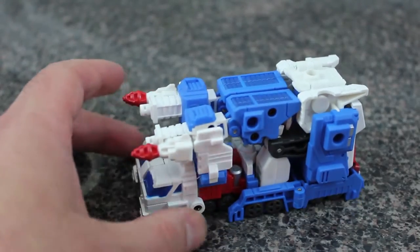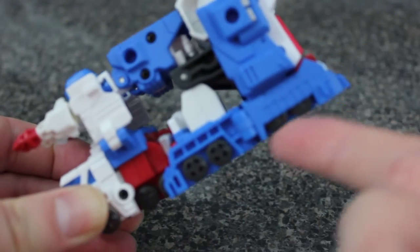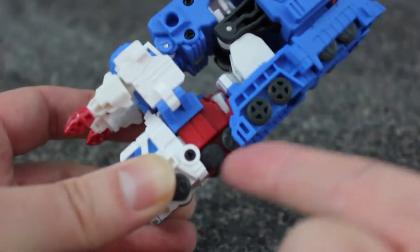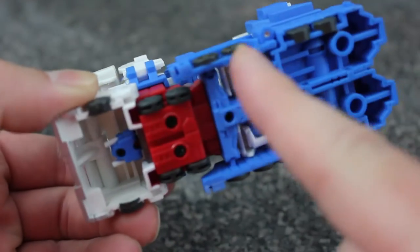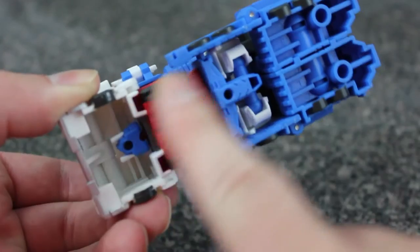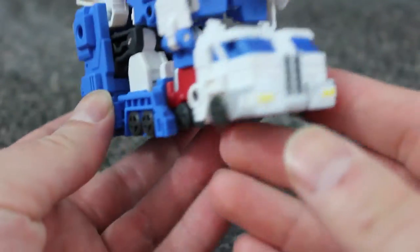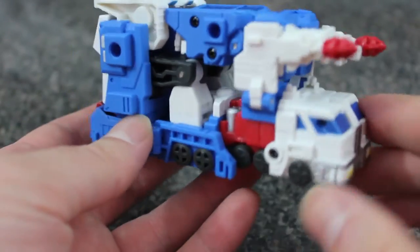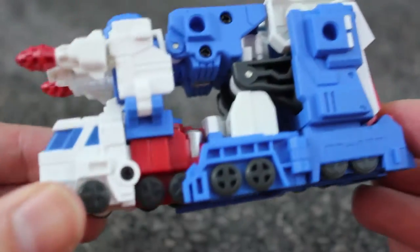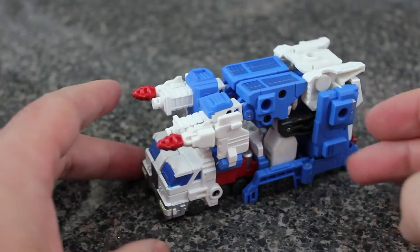I would have rather had them either all rolling or all molded. Having some roll and some not roll is very silly. But he does look like Ultra Magnus — he is IDW-esque but still reminiscent of G1, which is nice. So this can go in a G1 collection or an IDW collection.